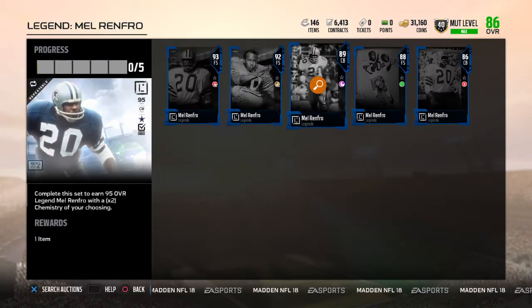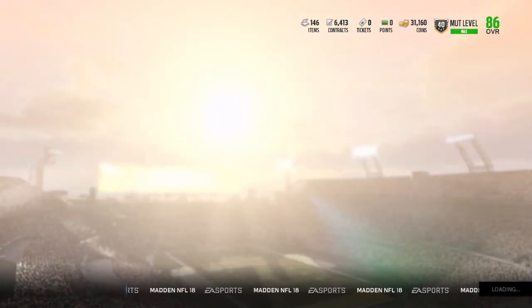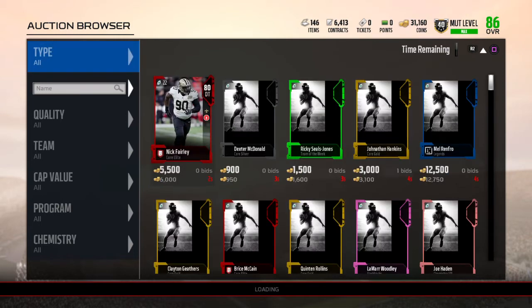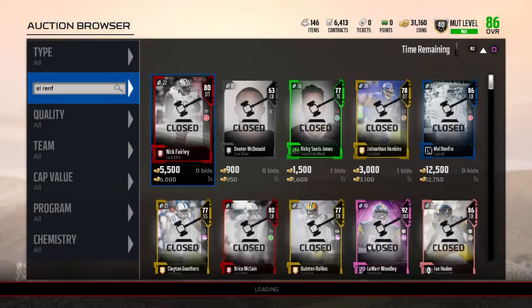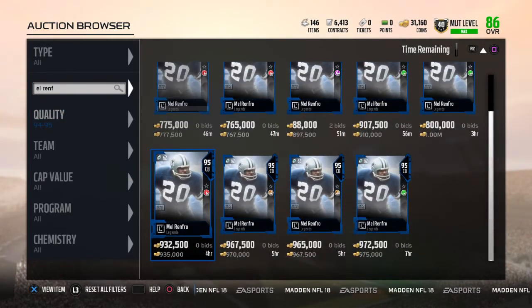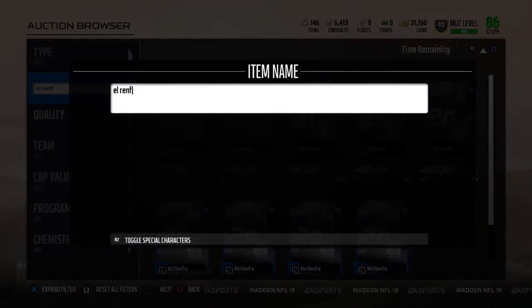Renfro's got a 93 free safety and 92 free safety, but he is at corner. I've checked out Renfro — he's really really good, got good speed and good zone. I'll show him to you guys right now. Sorry for not uploading, just been busy. That's Renfro going for about 770k — 95 speed, 95 zone, 94 man, 94 agility, 81 catching, six foot tall. This guy is a beast, definitely going to be one of the best corners in the game.